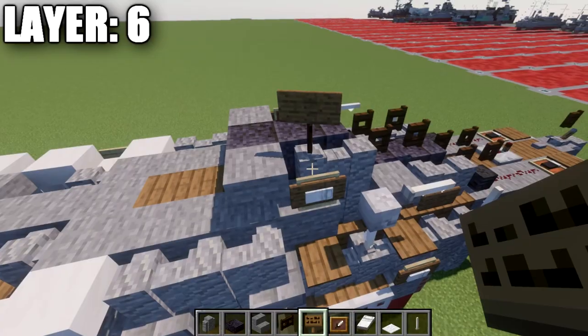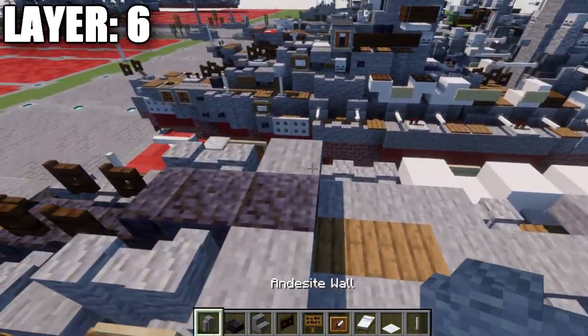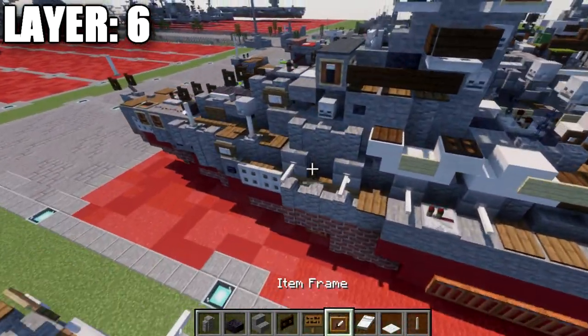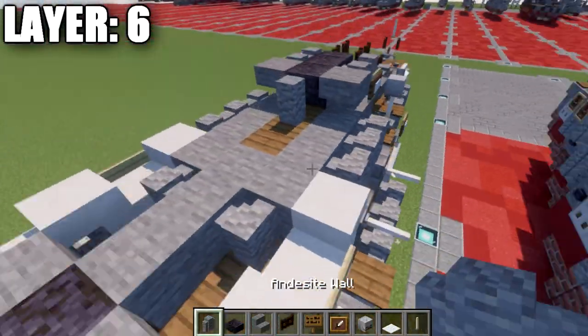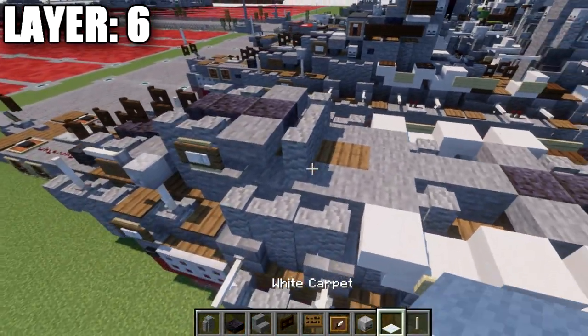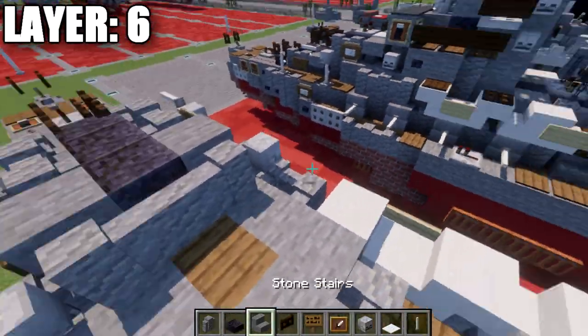Same thing on the other side — an item frame, white bed, and a spruce wood sign on the side. Once we have that complete, place down an andesite wall in the center, and going off that wall, place down a total of 3 across, and then a skeleton skull on both ends.